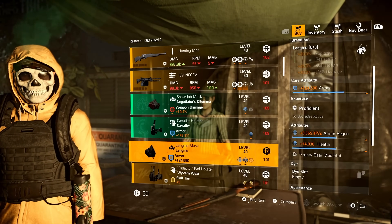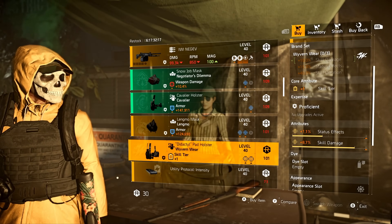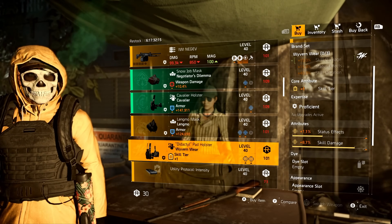The only must-buy or anything to look for would be the Wyvern Holster. Just max out those attributes and you're good to go.